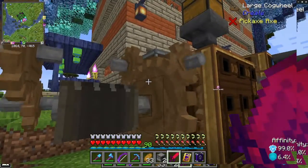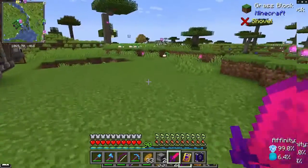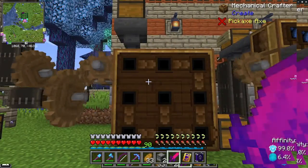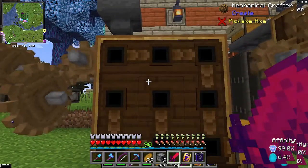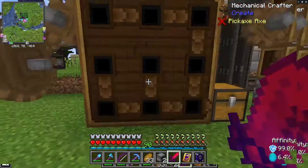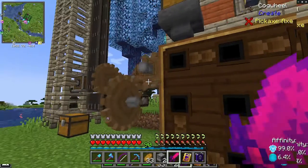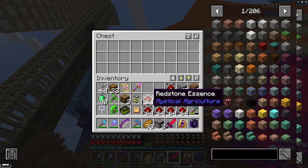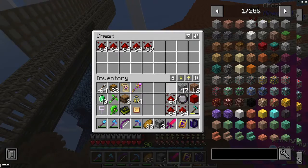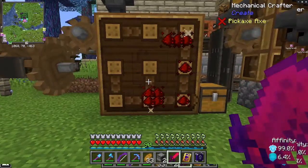Then we do it again. We put on a large cogwheel, drive a small cog, and we get intense speed. This is a mechanical crafter. Yes, it looks like a crafting grid — it is a crafting grid — and it's going to put stuff together for us, driven by rotational energy. We're going to drop all this redstone into here and just watch it start going.